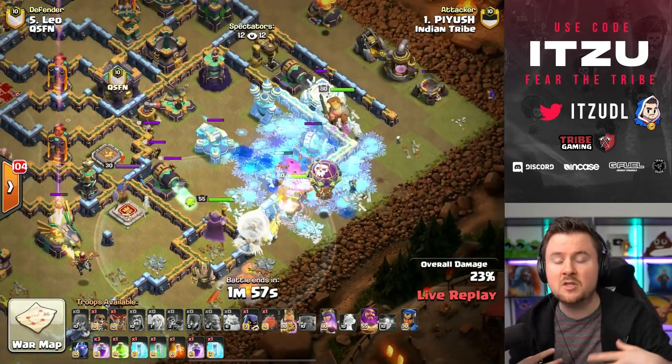The main problem right now is there are no healers left in this army at all. Can the Royal Champion and the King together finish off the back end of this base? He has one freeze and one invisibility spell — but the invisibility spell is not really well placed because the expo is going to turn invisible as well. Now everything is turning on the last remaining heroes.